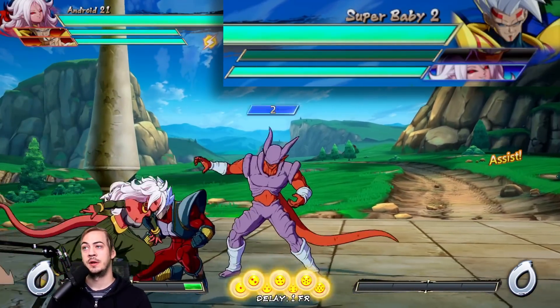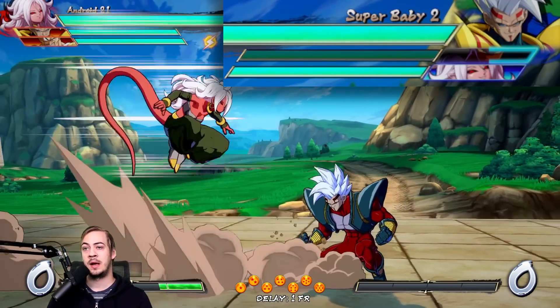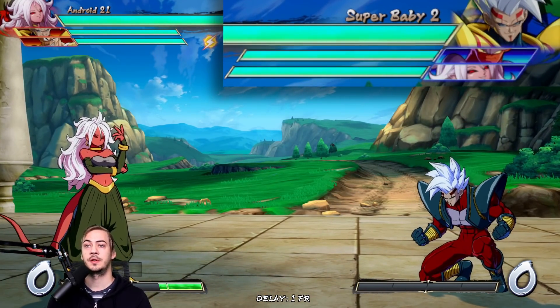If they were to whiff like a normal assist like Janemba's, it's going to take probably seven or eight seconds for it to come back. It certainly takes a while and they're certainly at a disadvantage in neutral until it comes back.